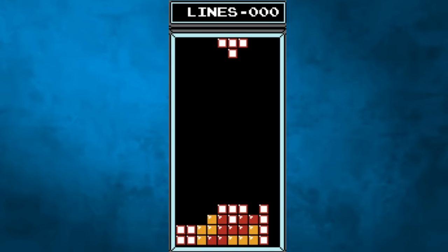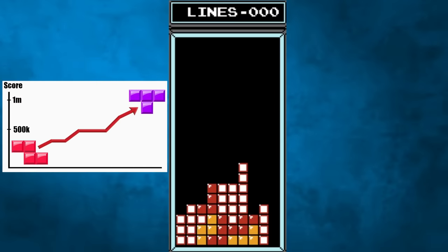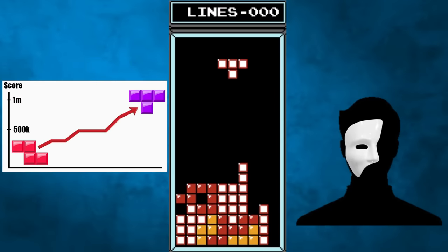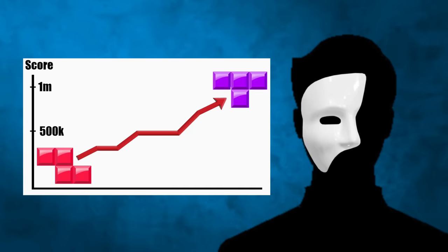Within a few months of each other, two different players would post scores that surpassed the 1.3 barrier — one who had been steadily grinding the game and another who seemingly came out of nowhere. Today we'll be looking at both of these cases, as they highlight a few creative methods that can be employed to catch false claims and illegitimate runs.